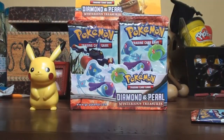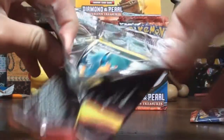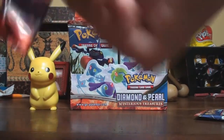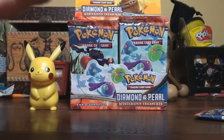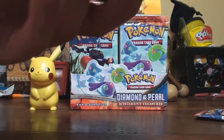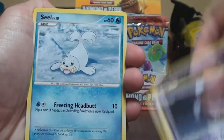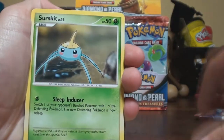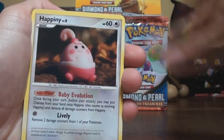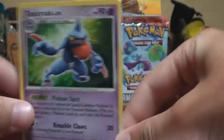Here's my Mortar pack. We got Murkrow, Nidoran, Seel, Gible, Surskit, Team Galactic's Wager, Happiny, Pupitar, Nidoqueen, and a Toxicroak for the rare.